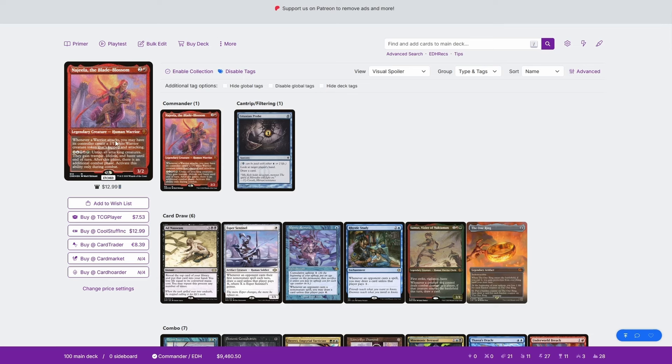Whenever a warrior attacks — and she herself is a warrior — you may have its controller create a 1/1 white warrior creature token that's tapped and attacking. And here's where we get really spicy: for one mana of every color, untap all attacking creatures; they gain trample, lifelink, and haste until end of turn.